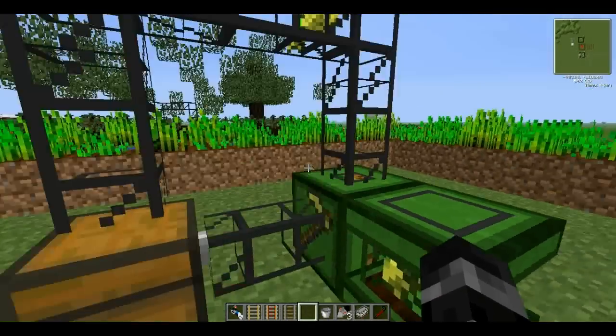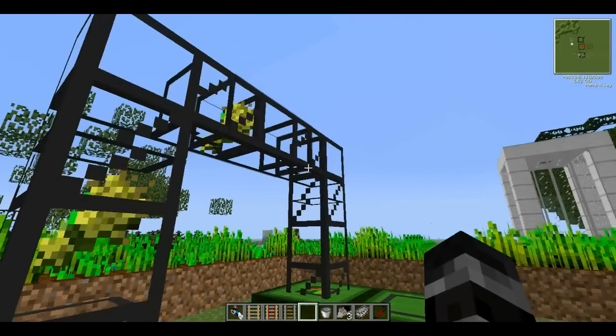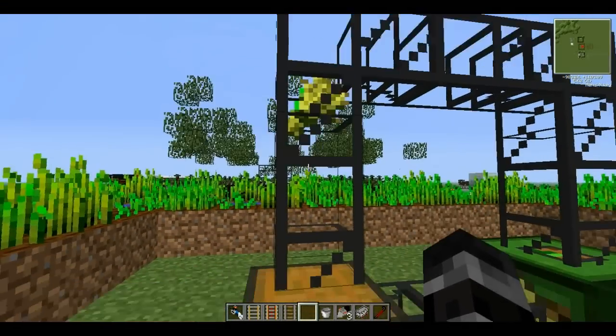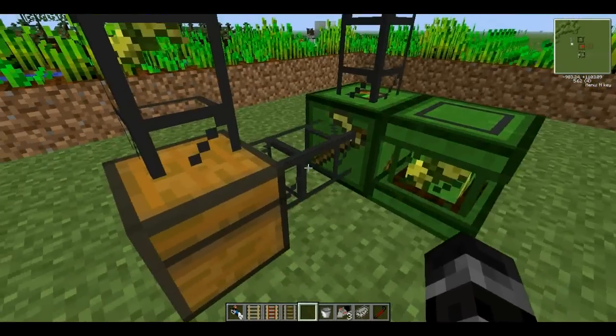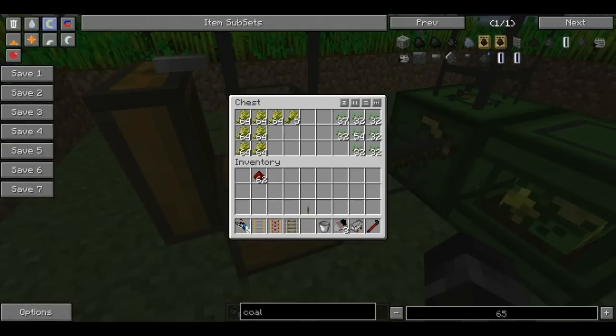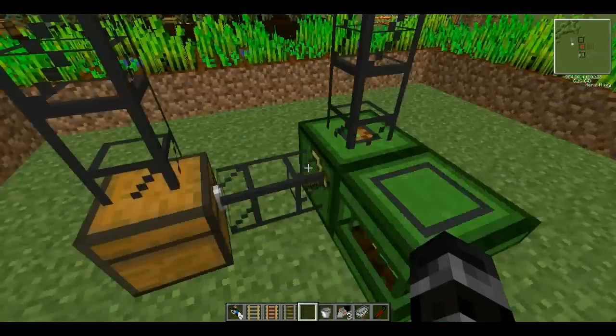I have some piping connected to it. You don't need this middle one, because as you can see there's seeds — if you can barely see, there's some seeds and wheat going in through that one, so you don't really need this one, but I have it there just in case. That's the little setup I have.